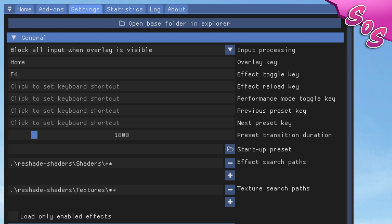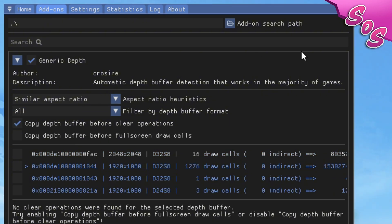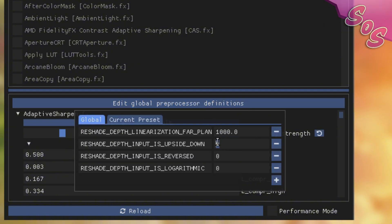If the background blur isn't working correctly, go to Add-ons and check Copy Depth Buffer before Clear Operations. If the background blur is upside down, go to Home, click Edit Global Pre-Processor Definitions, and in the field for ReShade Depth input is upside down, enter 1 and click in a blank space.